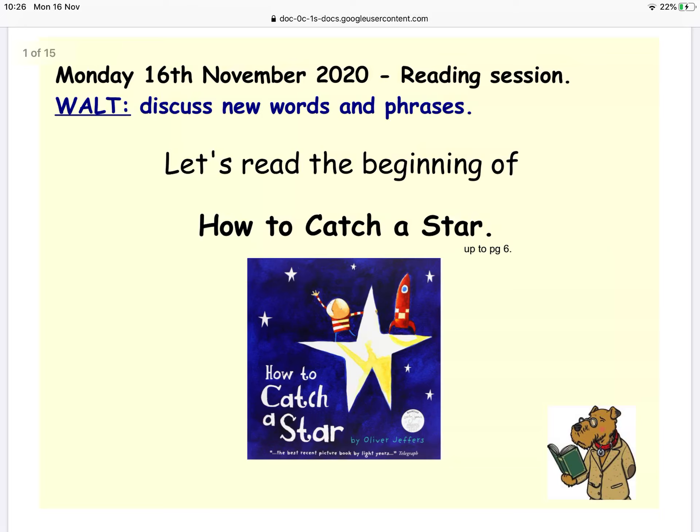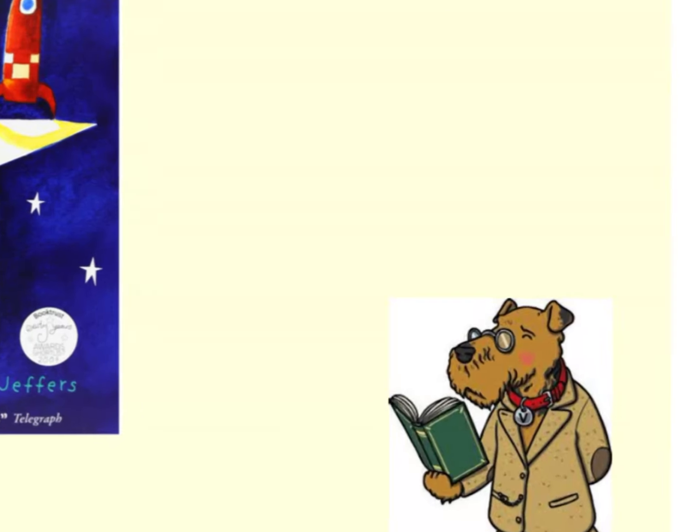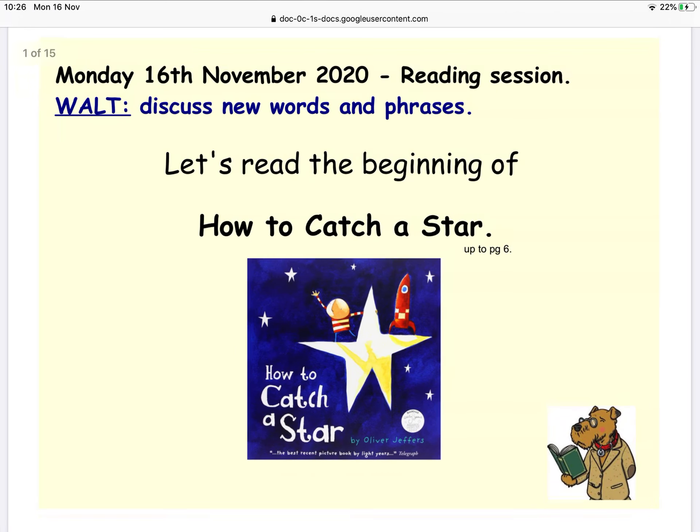We talked about how it's really important to have clear instructions. But today we're going to be looking at the reading of 'How to Catch a Star.' Although we've talked a lot about the story and did some prediction last week, this week we're going to look at vocabulary. We've got Vocabulary Victor in the corner here — I want you to have a think about what exciting words are in this story as I read it. Make a little note on paper or in your head.